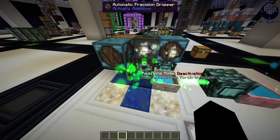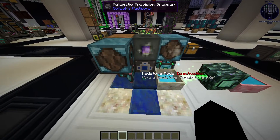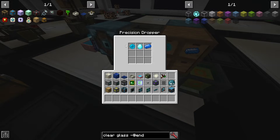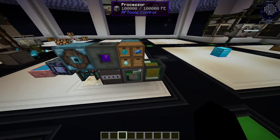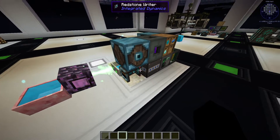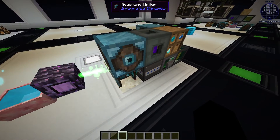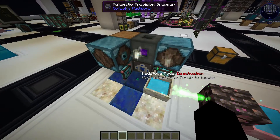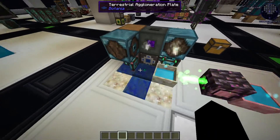Let's start with the concept of the farm. First of all, we have an entity detector here. Once the Terrasteel is picked up, it will emit redstone to the processor. The processor will check if there is any item in the dropper. If there is nothing, it will take one of each item to its internal storage and push them to the dropper. The dropper is blocked by the mana reader. Until it reaches 500,000 mana, it will emit redstone. Once it has enough mana, the dropper will drop everything we need and the Terrasteel is produced. Once the Terrasteel is picked up, the process repeats.